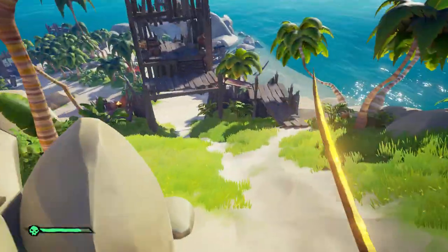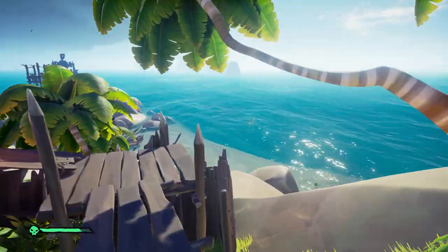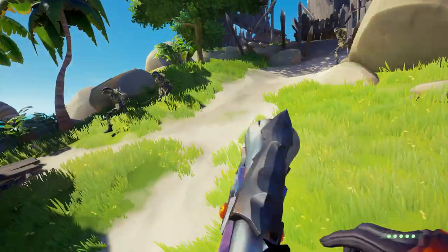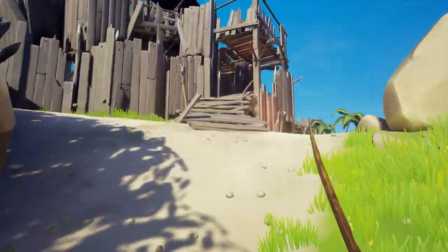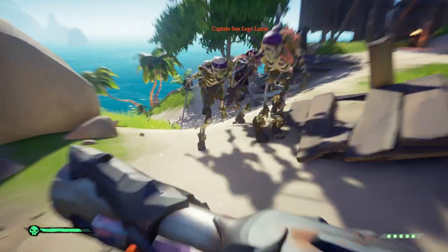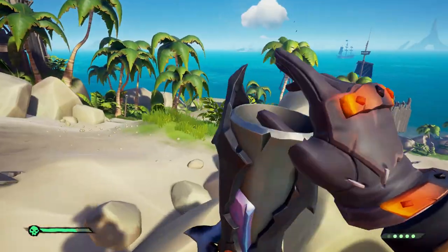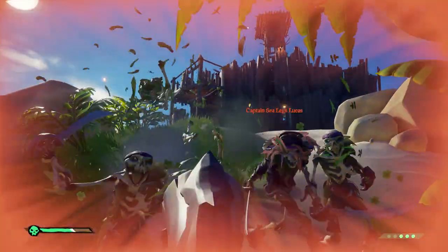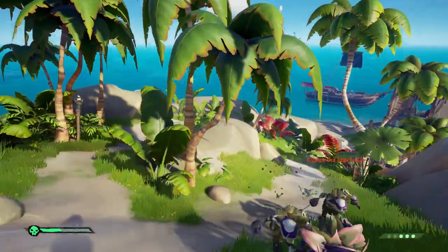You're going to want to know skeleton types and their weaknesses. If you're fighting gold skeletons, you need to know they're weak to water, and explosives are always good against them. If it's nighttime and you get shadow skeletons, you need to put out your lantern for a second to make them vulnerable. You need to know each type of skeleton — if you've been playing Sea of Thieves for a while, it should become second nature to you.